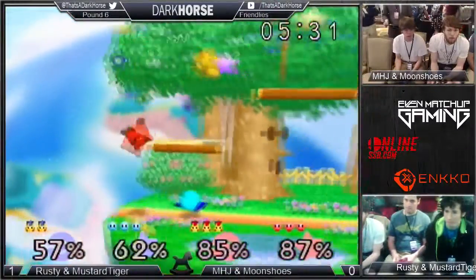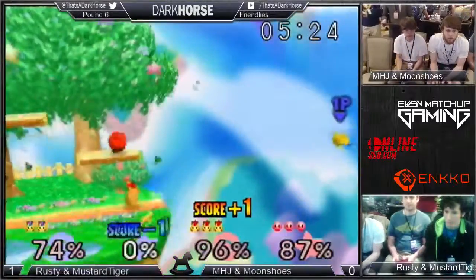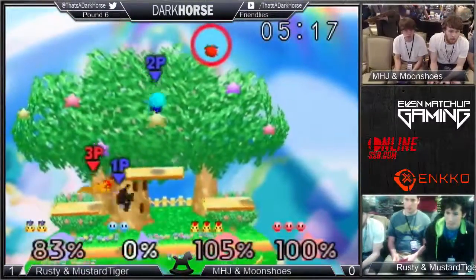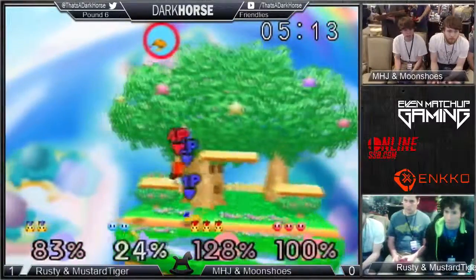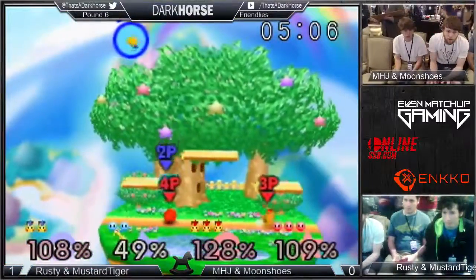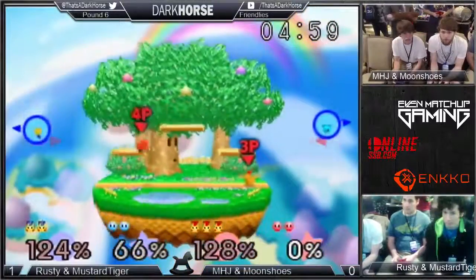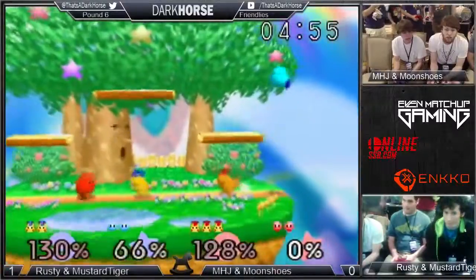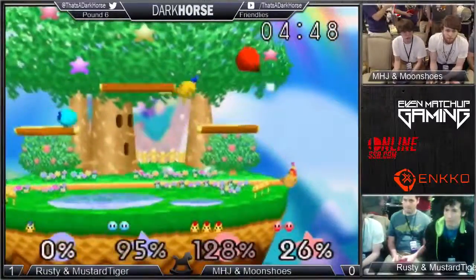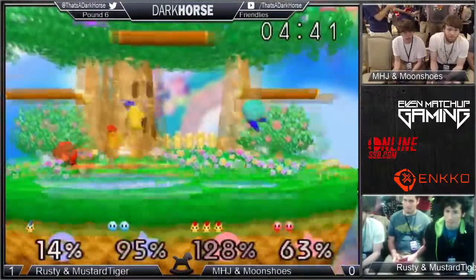Very interesting down air to down smash — seemed to work out, got them both off stage. Turned around and almost looked like he went for a reverse down tilt, but Blue Kirby got punished for missing what could have been an easy edge guard. Pikachu came in a little early with that up air — I think he was 1% from death. Blue Pikachu took damage from Kirby but recovered only to lose his stock in the end. So it's 3-2 in favor of MHJ and Moonshoes.